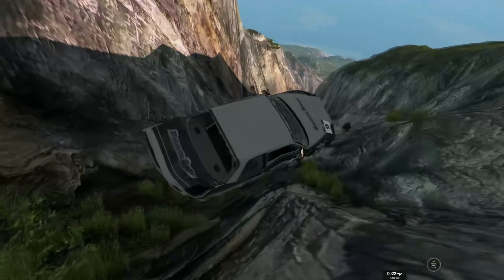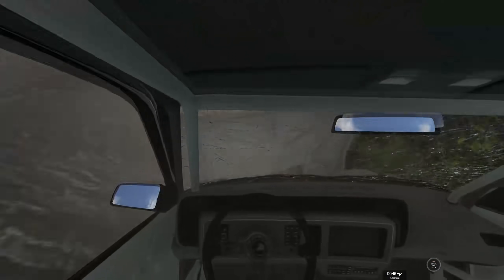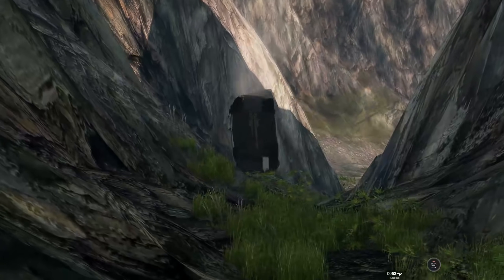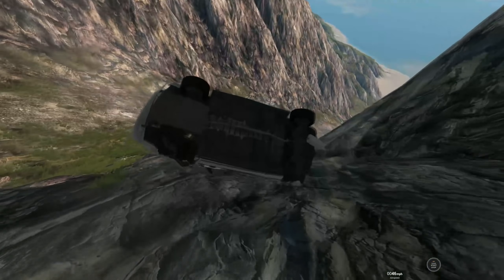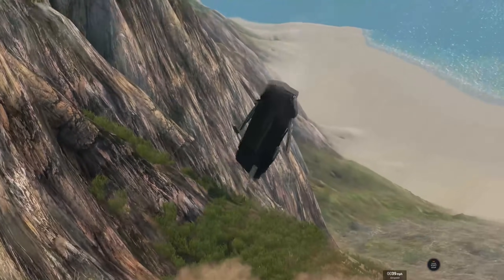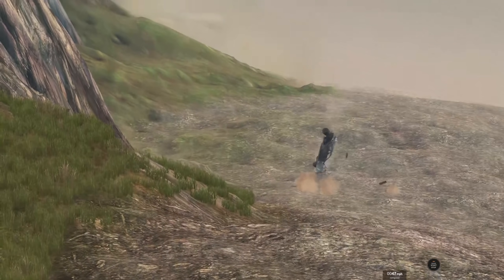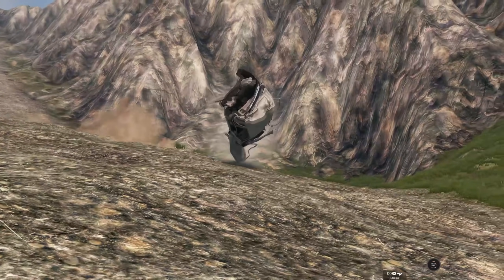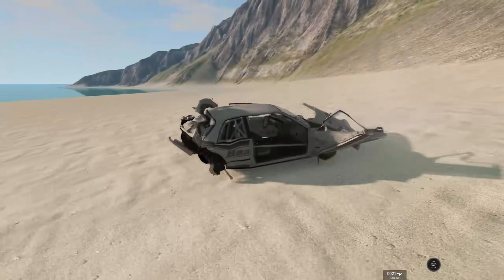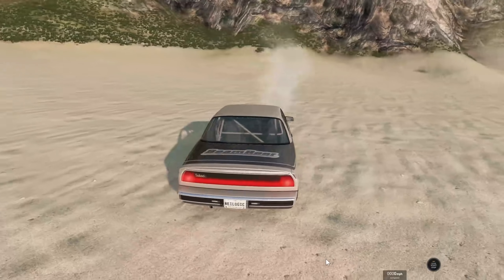There we go! Keep it going, keep it going — it's holding up pretty well. Let's get an interior look. Yeah, not good, but the roll cage is actually holding up pretty well. Here's where we get all the speed — let's get the cinematic cam so we can really get a sense of speed. Holding up quite a bit better with the roll cage. To the beach we go! That is the Wendover versus the cliff.